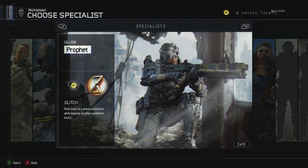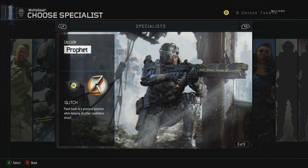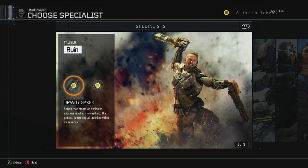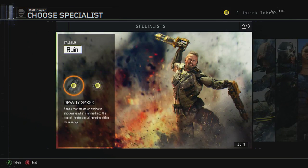My specialist I'm using is Profit, but another great specialist is the Outrider with Vision Pulse. On Profit, I'm using Glitch. I don't really want to use the Lethals. If you don't know what a Lethal is, it's like the Temptus — it can shoot an arc of electricity — the bow for the Outrider, and the sledgehammers that get slammed to the ground by Ruin.